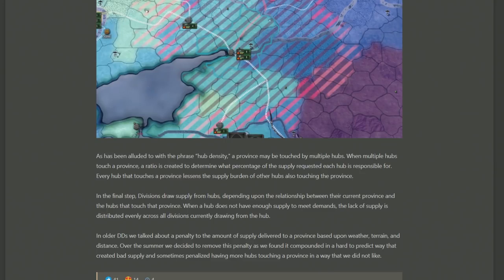The final point is that in previous dev diaries there was discussion about how weather on individual provinces would detract from the amount of supply delivered. However they found that the penalty weather was having on supply delivery was a little too difficult to predict and created situations they didn't like. So weather between supply provinces doesn't seem like it's going to be a factor — it's more so the weather on the individual tile that a unit is standing on.